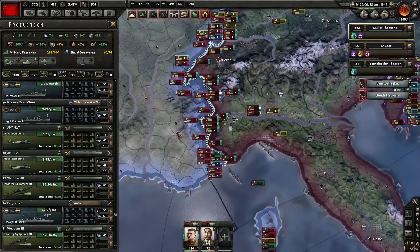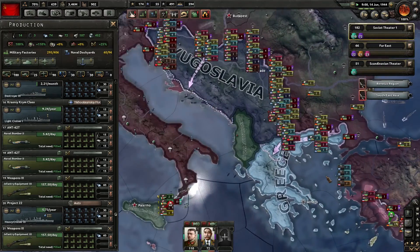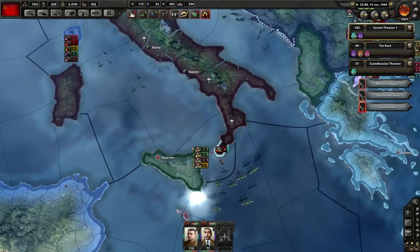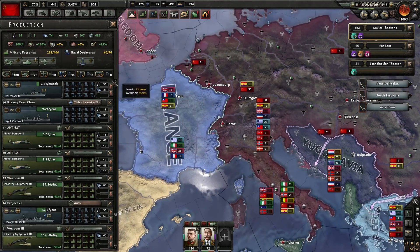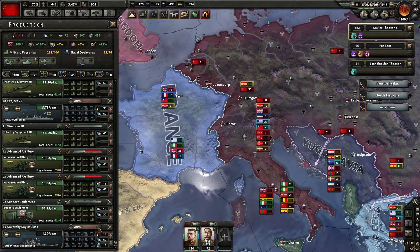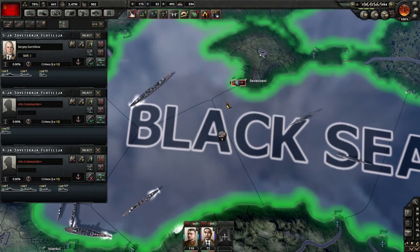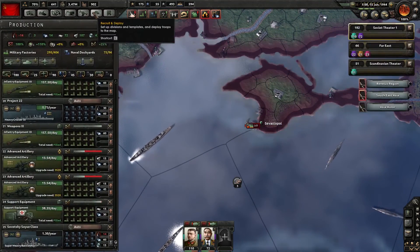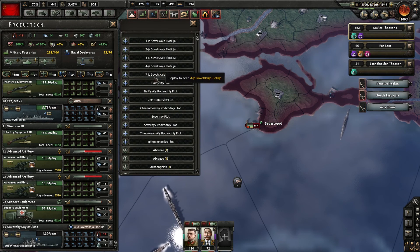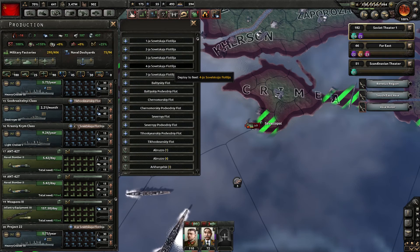France wants military access - I'm not going to give it to you. I wanna fight you. Don't you get it, France? I think we might be able to bleed the Italian divisions there dry, which would lead to a better resolution in our favor. Give me a Sovetsky Soyuz - deploy it in the biggest, baddest fleet we can find here. The fourth Soviet fleet - deploy our heavy cruisers, light cruisers, and destroyers there as well.